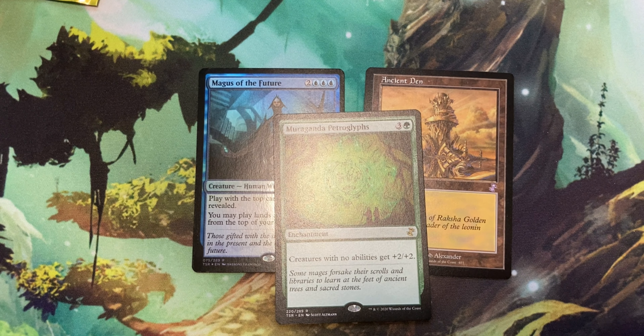Oh man, and here's a classic — Terramorphic Expanse. It's a land that has: tap, sacrifice it, search your library for a basic land card, put it onto the battlefield tapped, then shuffle your library. Yeah, this is Evolving Wilds before Evolving Wilds. This is actually when I got back into the game around Alara block — this is like one of the first lands I saw where I thought, oh man, that's a cool effect, it helps me fix my colors. It's a very solid card for sealed because it lets you fix your colors.